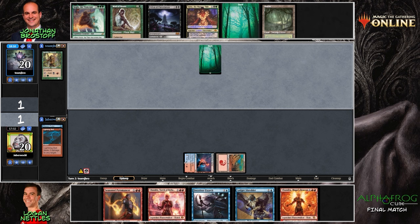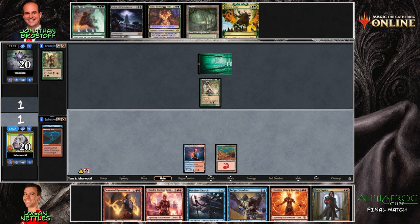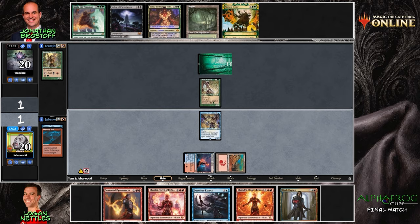Maybe not even use the Gitaxian Probe — you could save it and use it for the Ledger Shredder later. But paying mana — okay, that makes sense. If the Hierarch isn't going to ramp out anything dangerous, we don't necessarily have to bolt it, but seeing the Grist it makes sense. I rarely see the alternate cost of Gitaxian Probe being used to pay for the spell, but in cube that happens a lot more frequently than one would suspect.